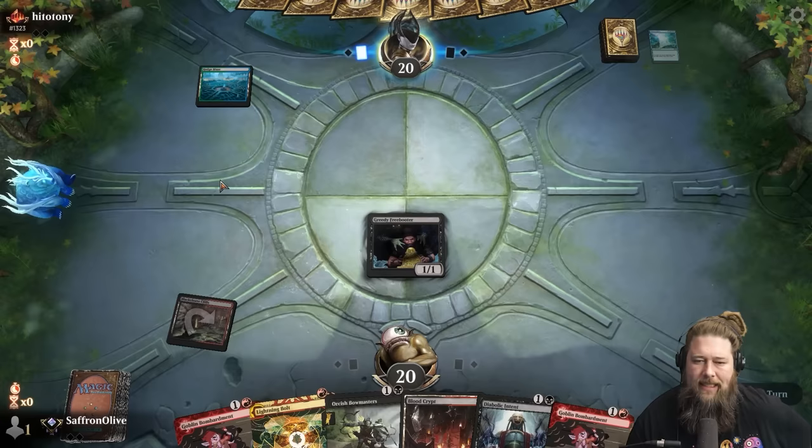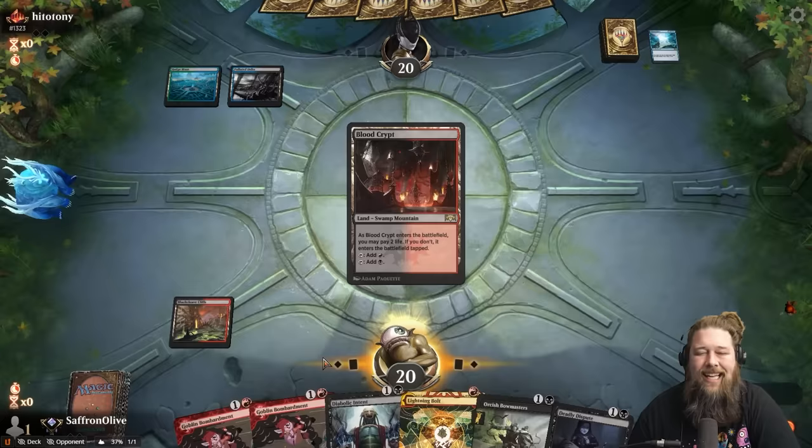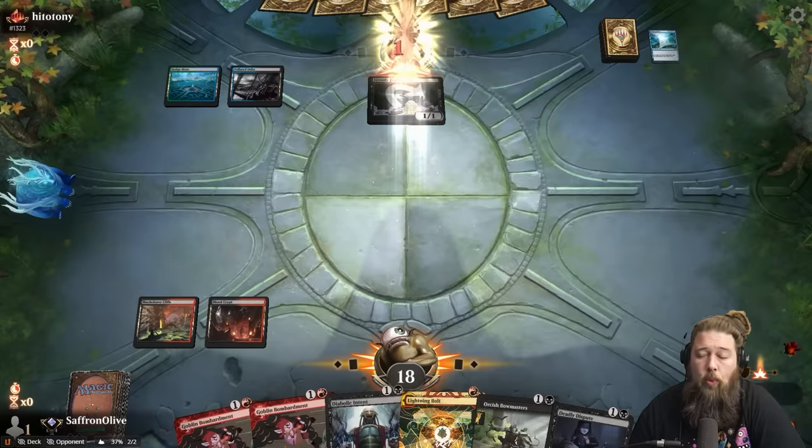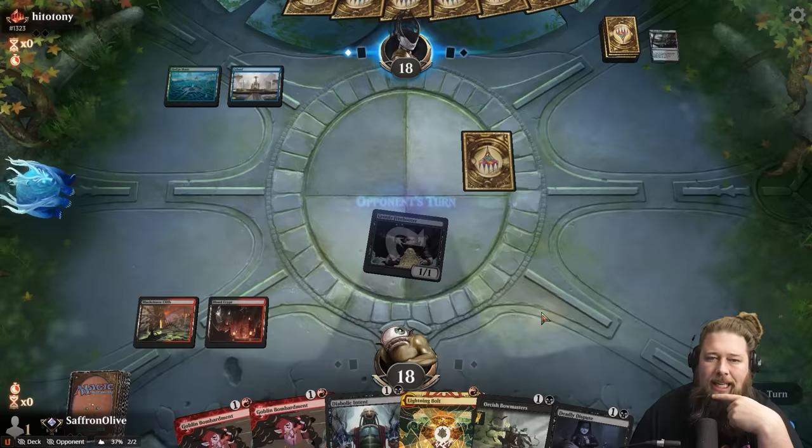Goblin Bombardment might be one of my favorite cards. I feel like I play a lot of Goblin Bombardment decks. You can play it fairly, in goblins, or as a combo piece. It's a free sack outlet and an infinite creature payoff with the damage it deals. I'm glad they brought it to Arena — Arena is definitely better for having Goblin Bombardment on it. Opponent — I'm a little worried they might be Show and Telling. Surveil and Simic. Show and Tell seems like a possibility.